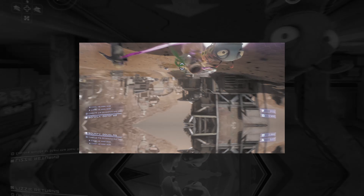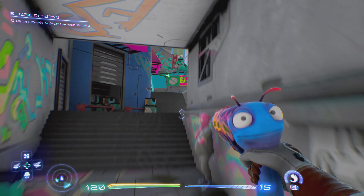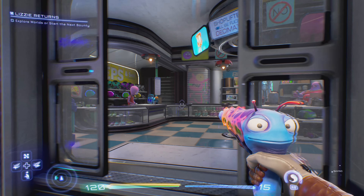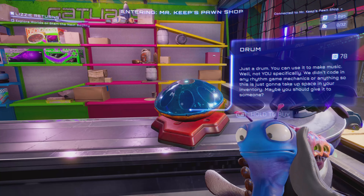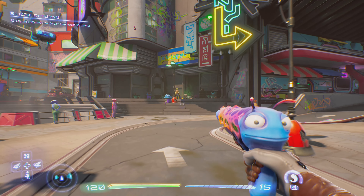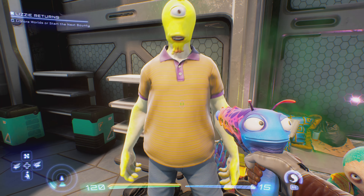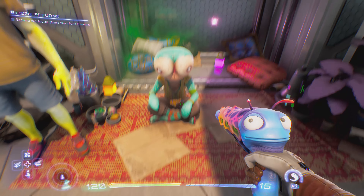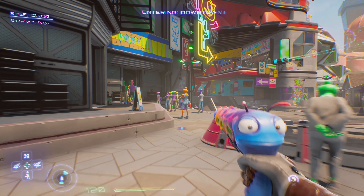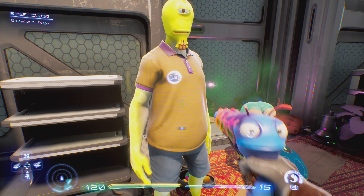After your second bounty is done, you'll want to start the process for A Starfish Is Born — for watching Globo's rise to fame. This seemed to be super easy for people to miss, as you really need to start it at this point or it could be missed. This is a multi-part achievement that starts by going over to the pawn shop and buying a drum. Then head over to where you find Gene initially and talk to the dad and his son Globo. He'll ask for the drum — that completes the first part.